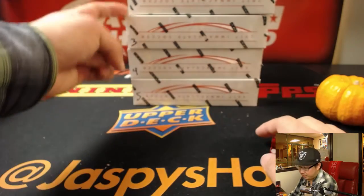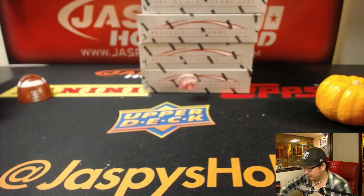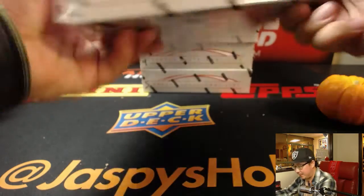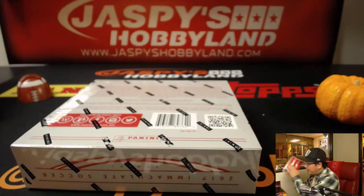I'll just keep rolling the dice until we get one, three, four, or five — if I get a six I'll just roll again. And there's one! Box one, top box right here — that's box one. The next one box break of Immaculate Soccer is already at the store.